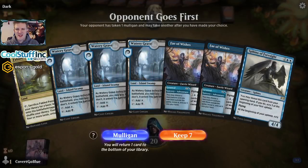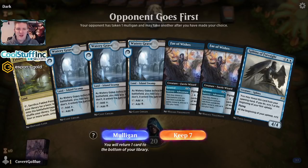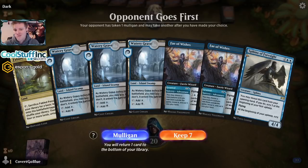We have a Sphinx and two Fae — this can be our red source. This hand is weird; I've never seen a hand like this. On turn two we can Fae of Wishes, turn three probably nothing, turn four if we find Fires we can play it, and turn five we can Granted or do something. Let's try it.